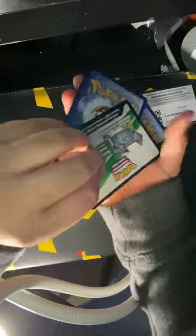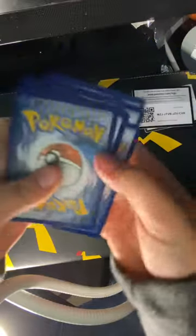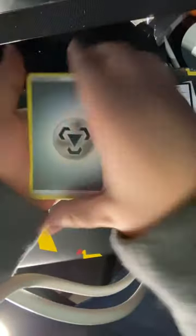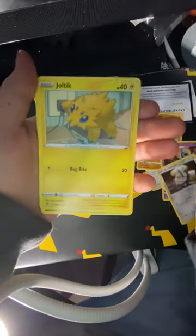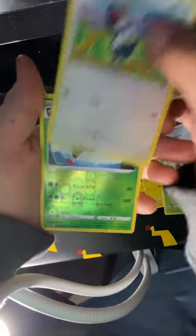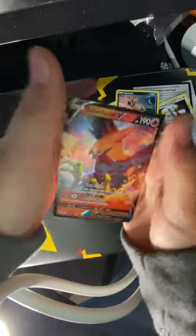Maybe we can get that rainbow rare V-Max Pikachu — who knows! Code card, set that there with the other one. We won't fill it this time. Energy — I'm gonna guess fire. Oh, it's a Steel! Got two Steels in a row. So we've got Steel Energy, Arceus, Hitmontop, Swoobat, Ferroseed, Joltik, Sandile, Cottonee, Pikipek, and for our rare — oh, a nice Talonflame V! Nice card.